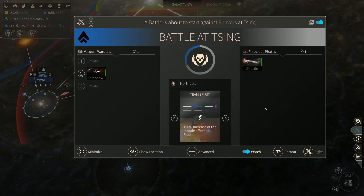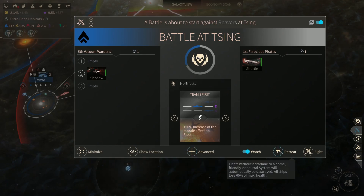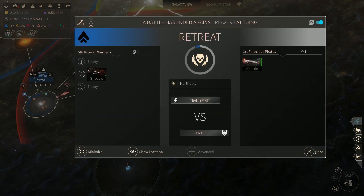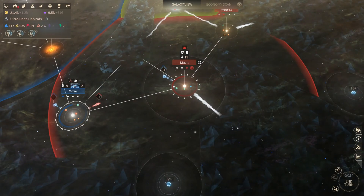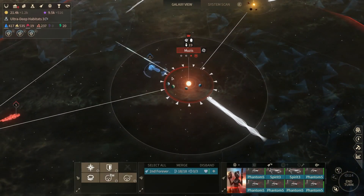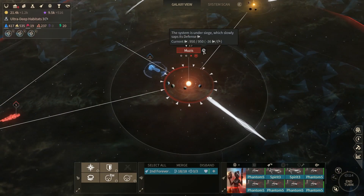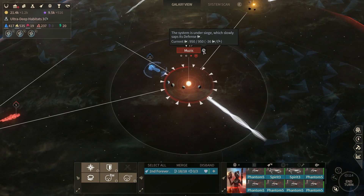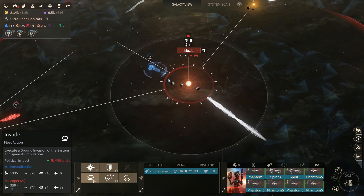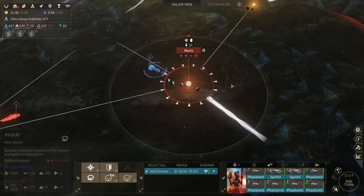We have a battle at Zing. We have a shadow there and they have a shuttle coming at us. I'm going to retreat - I made it. We are at Mooses by ourselves. That's a mistake for them. They have 950 in defense right now, losing 36 per turn. If we attack the planet, we will have 5,335. That should do it.